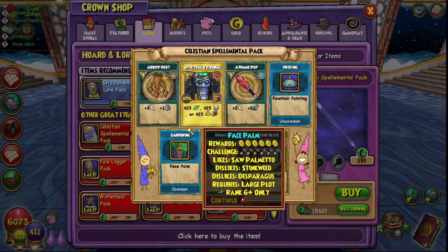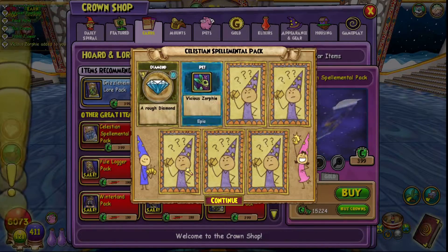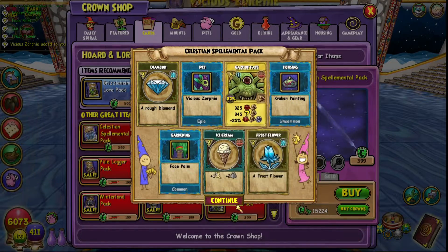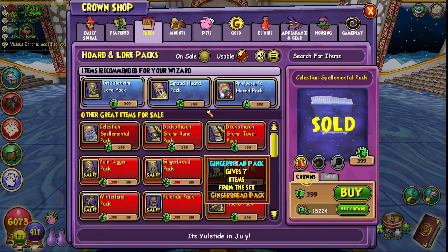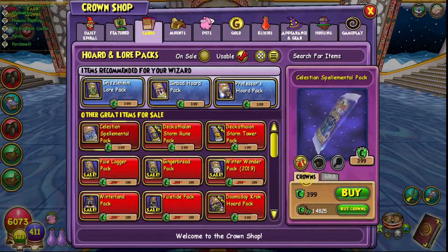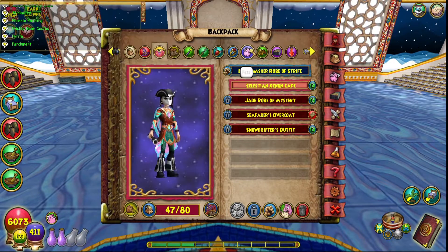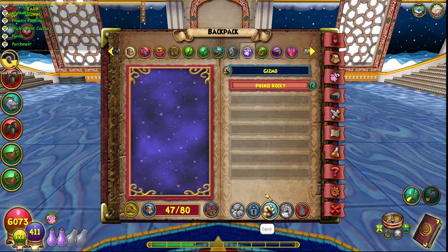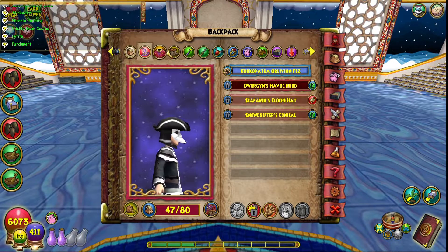We got a Spiritual Tribunal treasure card — that's kind of useless. I really want Spiritual Tribunal and Ship of Fools. I didn't even know there was a pet in here, but I'll go ahead and equip that once it hatches. There's gear too. That pet is actually kind of awesome looking.